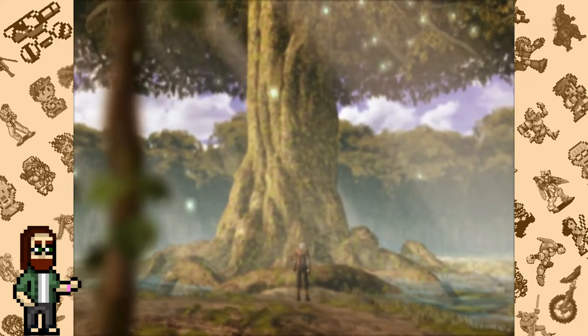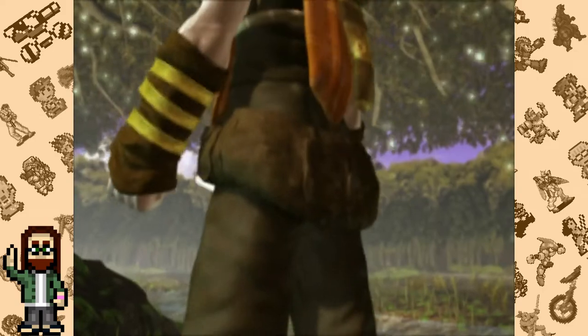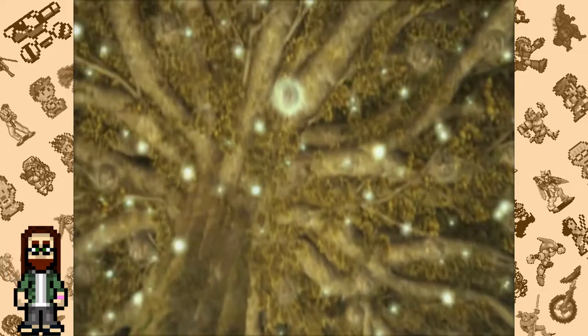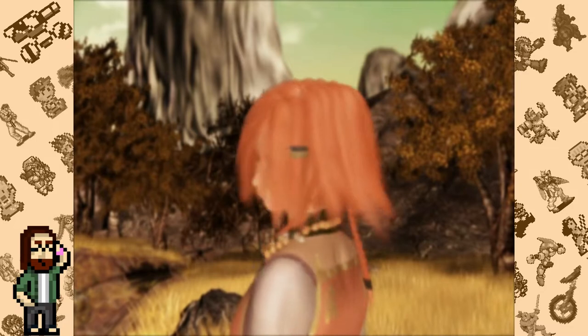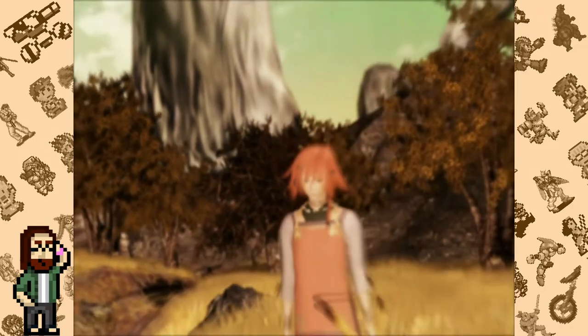Evergrace is a PlayStation 2 game developed by From Software and was one of the first games for the system. It was a launch title for the PS2 in North America, joining two other From Software games — Armored Core 2 and Eternal Ring — as games that launched alongside the system stateside. Three From Software games were part of the launch lineup for the PS2 in the US.